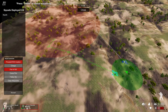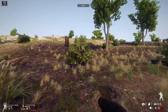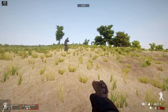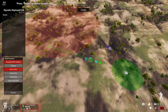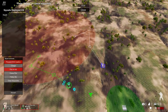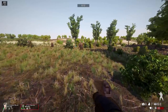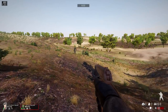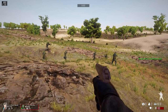Now we're in first person with my pistol. I'm going to follow the FCA recruits since they're more effective — I don't want to die in the first battle. We're already being shot at. You can open the battle map to see what's going on. The AI is actually pretty decent — I've heard it's a bit rough but I don't think it's too bad.